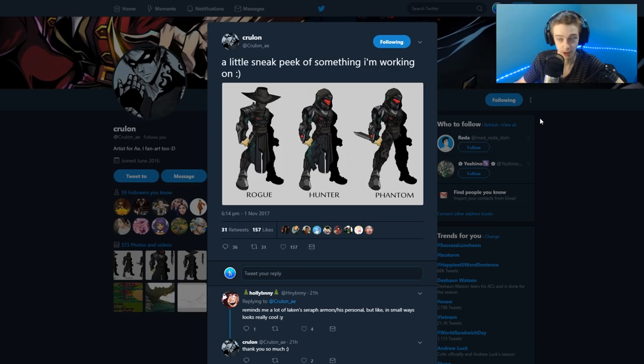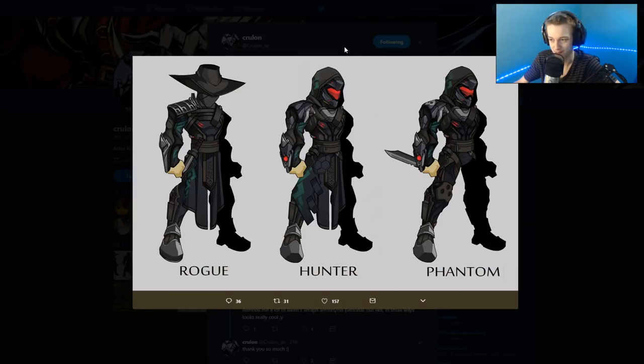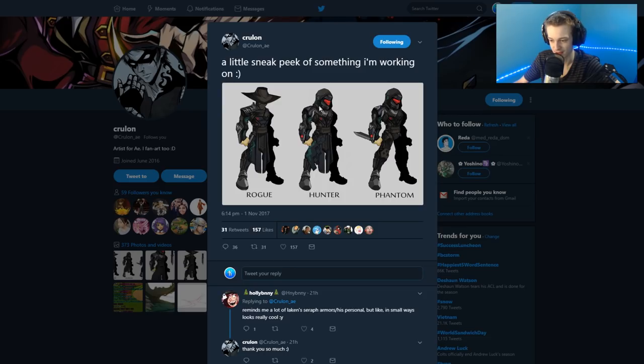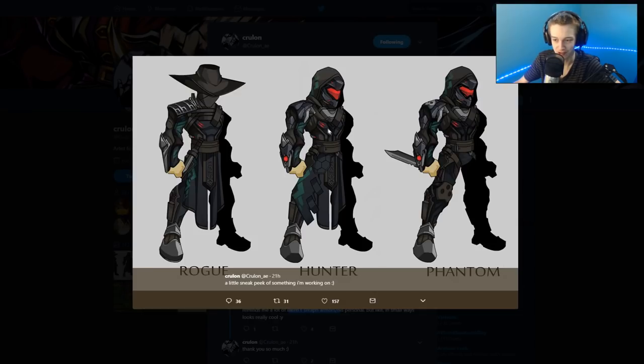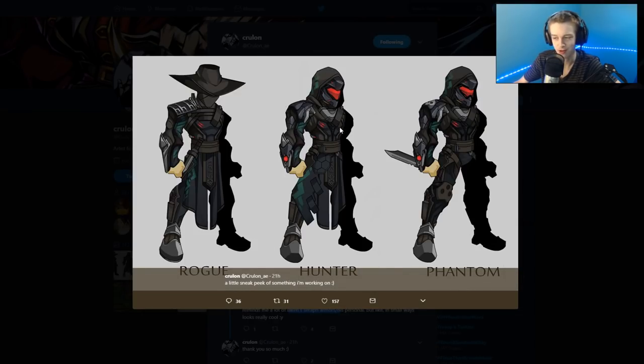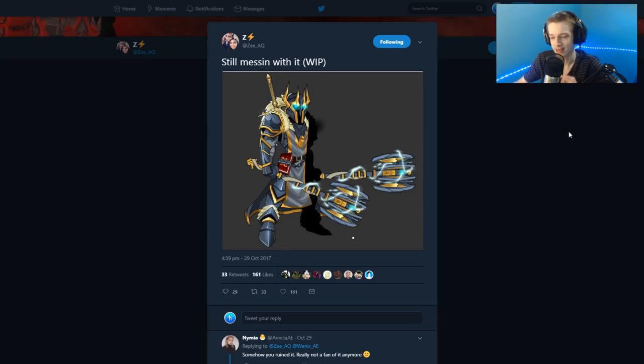Hopefully we'll see that in the game along with a brand new set. Someone said it looked a lot like Laken's art style, or at least the armor itself looked inspired by Laken. You can see it a little bit — hunter, phantom, and rogue. So three different names for these sets, and these are probably for the evil corp update we're getting later this month.